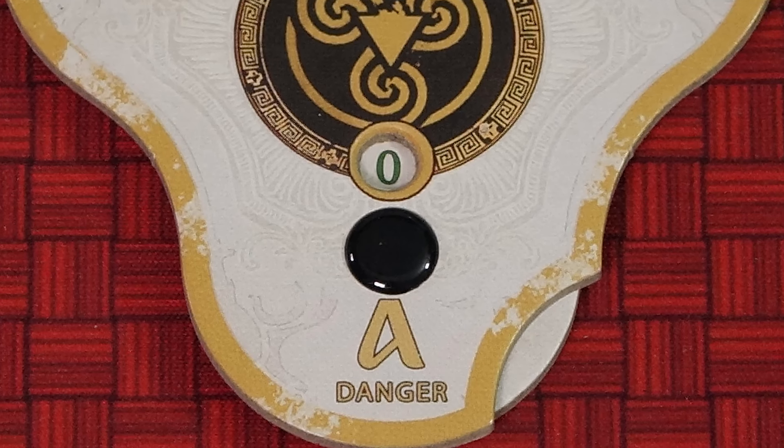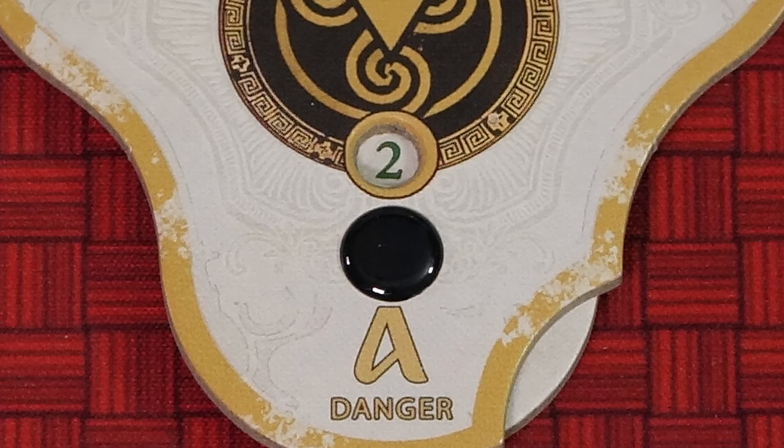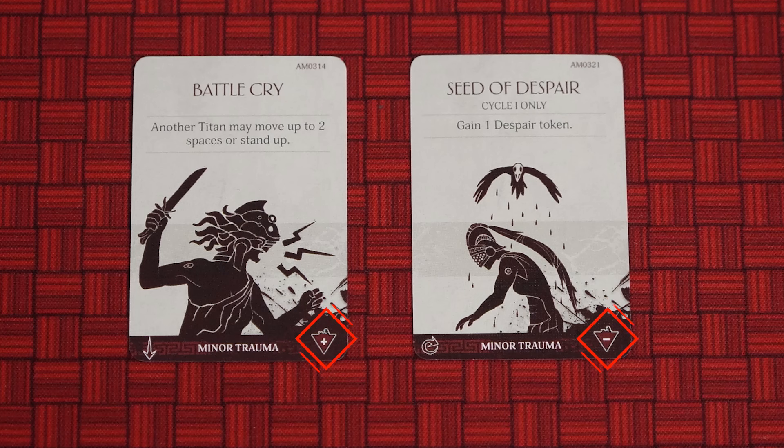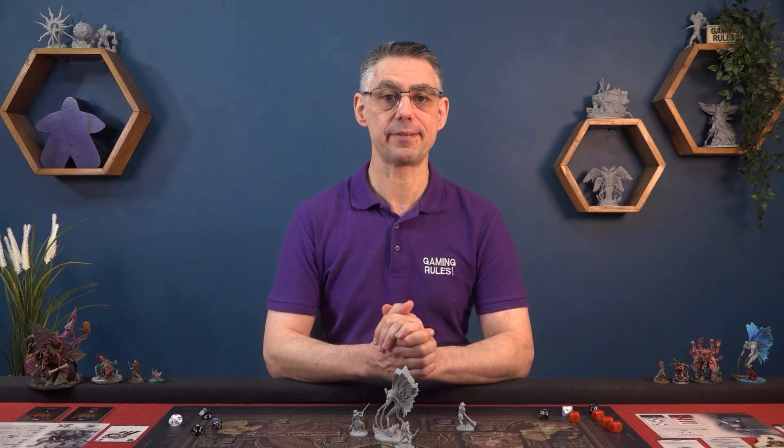In Aeon Trespass Odyssey, there are no hit points. Instead, whenever you get hit in combat, your level of danger rises, representing how close your Titan is to death. Whenever your danger increases from a Primordial attack, you must make a trauma draw, which happens immediately after the danger has been dealt, before resolving any other effects of the attack. To perform a trauma draw, compare your current danger level to your trauma table on your Titan sheet — this tells you which trauma deck to draw from. For the default trauma table of a Dreamwalker Titan, if your danger is 1 to 3 you draw from the minor trauma deck, 4 to 6 from the major trauma deck, 7 to 9 from the grave trauma deck, and 10 or more from the obol deck. The icon in the bottom right of the card tells you whether the trauma card is positive or negative — making a trauma draw isn't always a bad thing, although some cards in the more dangerous decks will outright kill you.